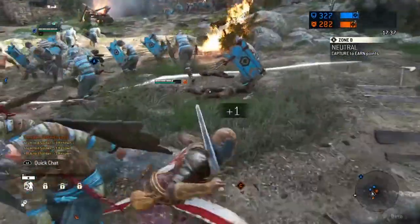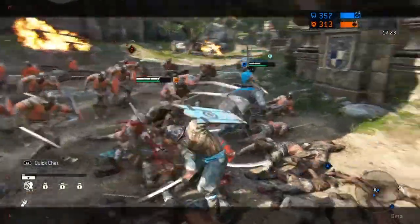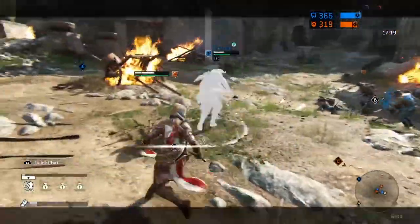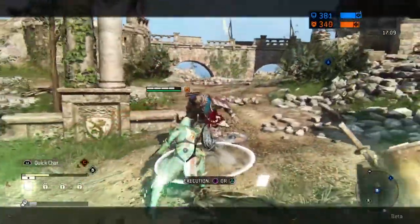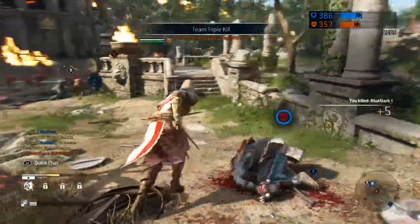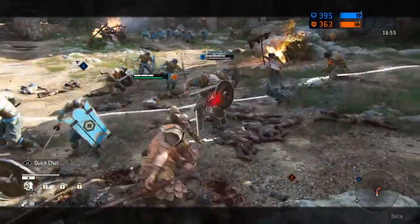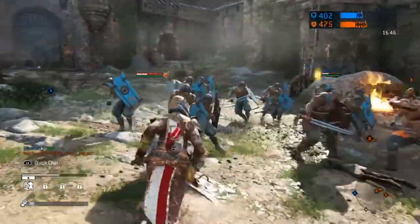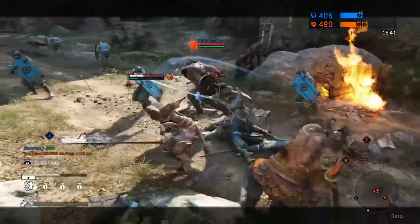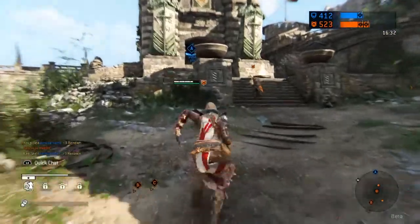Domination, the 4v4 mode, gives you more of what you'd expect. When Ubisoft announced the game they played it as if you were a hero with a medieval army storming a castle or fort. Domination sort of delivers that, but it's nowhere near the scale I thought it would be — it feels like it's lacking the scale we were promised. It's four versus four with AI grunt soldiers on the ground, but they don't really get involved in the fighting. You can stand in a crowd of enemy troops and they barely scratch your health, and you can take them out with a single light attack. They're just a formality to make it look bigger than it is.